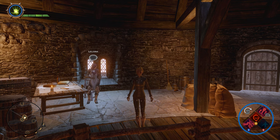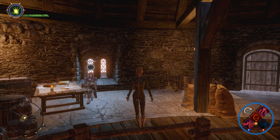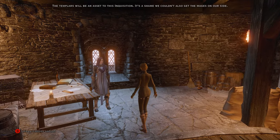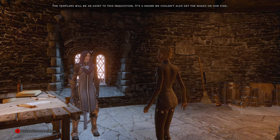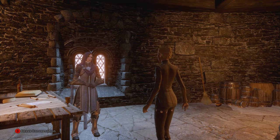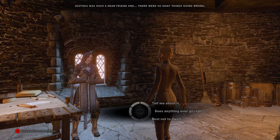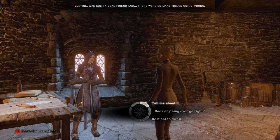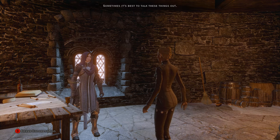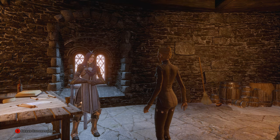So here's where we are: we're out of Adamant Fortress, back in Skyhold, and we're going to talk to Leliana. When you first talk to her, if you haven't spoken to her before, she'll probably have a bit of conversation to skip through. Eventually she'll get to this point — she'll mention the Hero of Ferelden, saying something like 'The templars will be an asset to this Inquisition' and then 'I was with the Hero of Ferelden when she defeated the Archdemon.'